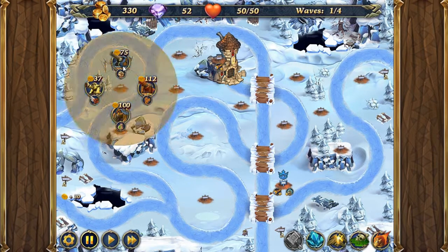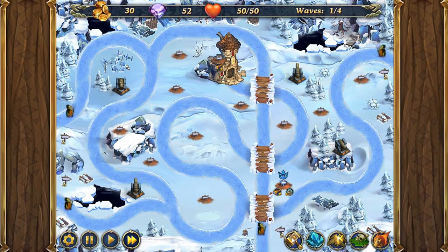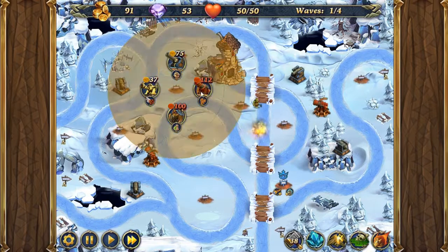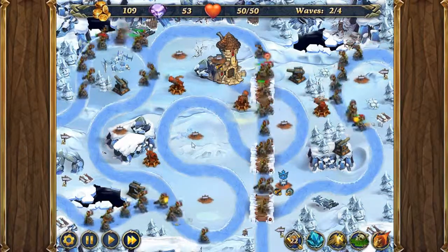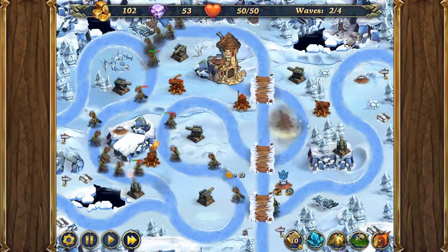So for this one, we're going to be placing down four cannons to start with, placing them here. So we're going to fast forward. Now we're going to use our attack spell. And we're going to be placing in a few turrets — a turret here, turret here, and one here. Placing in some more cannons. Another turret.